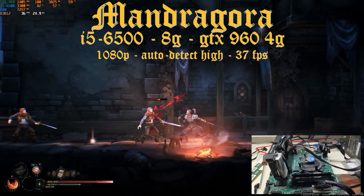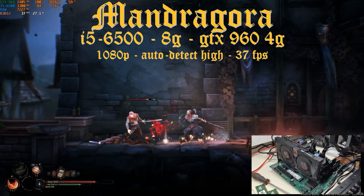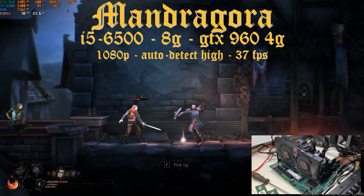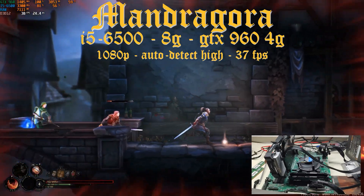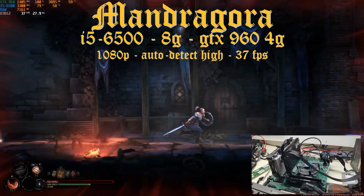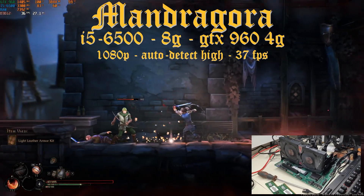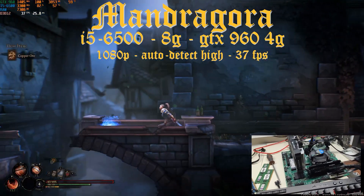The GPU is pegged at 100% — that's what we want — using 3.8GB of VRAM out of 4, for an average FPS of 37. So it's highly playable at high settings, definitely not the minimum requirements, but maybe further in-game when it's more intense, you will need to drop the settings to medium or even low to stay just over 30 FPS.